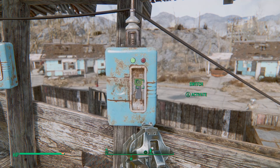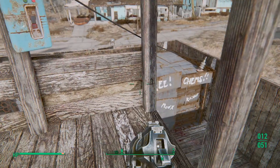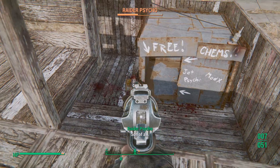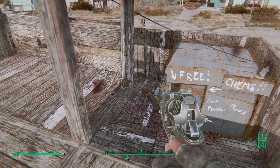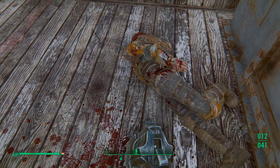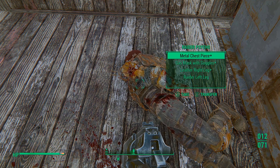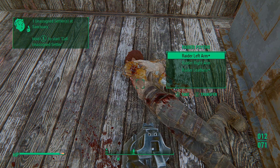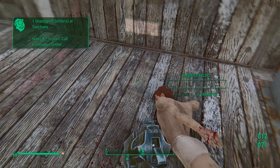So if we open this up — ready, steady, switch off — and there he is, it's a psycho! Go go go, dead! He's got some stimpaks, 10mm ammo, a metal chest piece, a gas mask, and lots of other stuff. And as you can see we now have a raider — well, a settler — who arrived at our settlement.